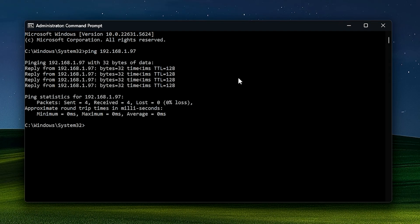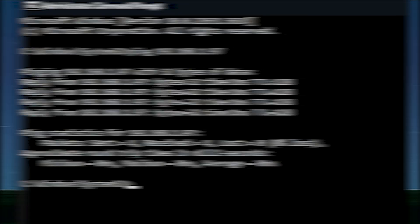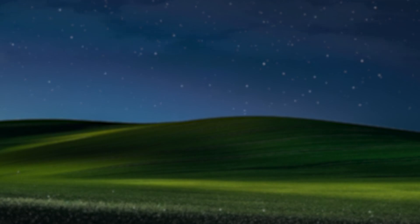Once you type that in, you should get four replies with a time value. For me it shows one millisecond, meaning I connect to my own router instantly — so I do not have issues connecting to my own router.